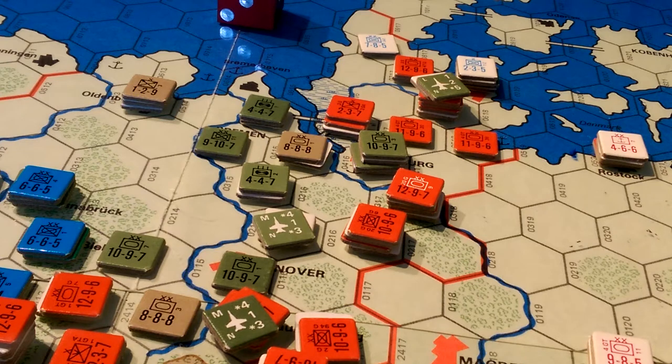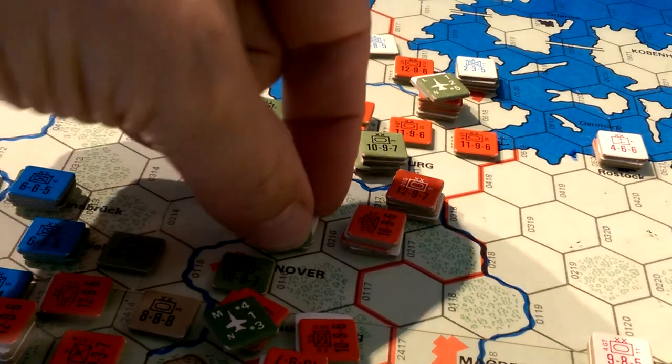That didn't work out so well — basically no result — and in fact I lost an aircraft. As I look at it for the NATO player, one of the things I hadn't realized on my first playing this game is that ground strikes are not the same as ground support attacks. It's not just that they come at a different time in the turn, but they can actually perform a different function as well. It's not just about putting disruptions on units — it's also a disincentive for your enemy to want to move into a given hex.